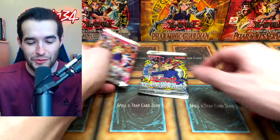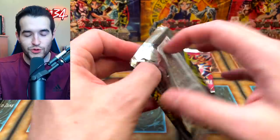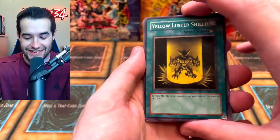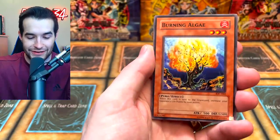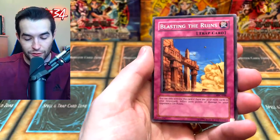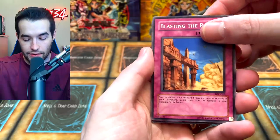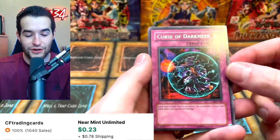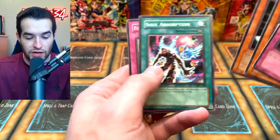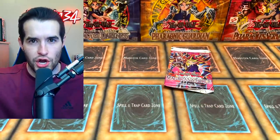Invasion of Chaos third pack — we've had two DD Designators already, is there any chance of a third? Yellow Luster Shield, Burning Algae, Ojama Black, Blasting the Ruins, and... no, it's a Curse of Darkness — way off center, look at that thing. Prickle Fairy, Coach Goblin, Soul Absorption, and Begon Knave.